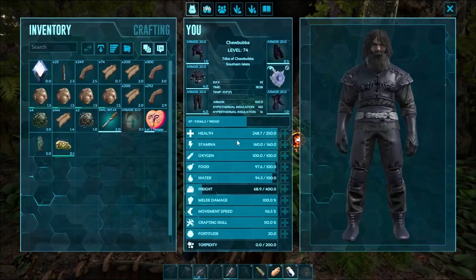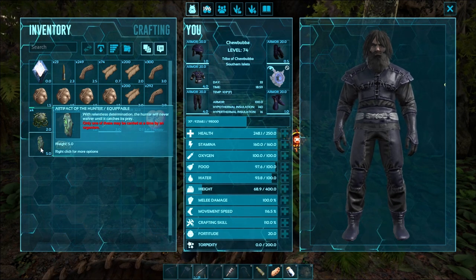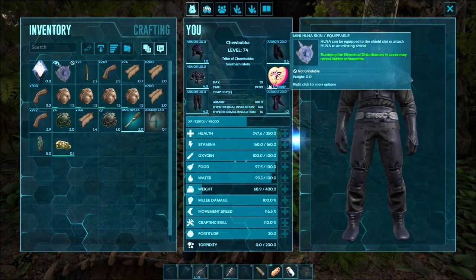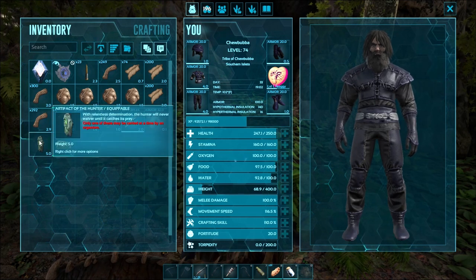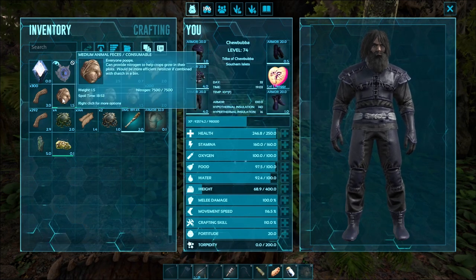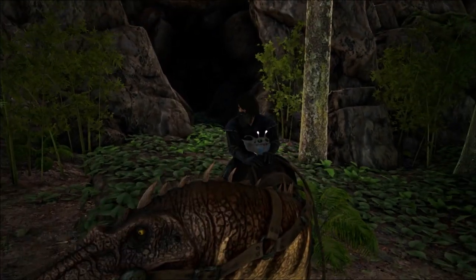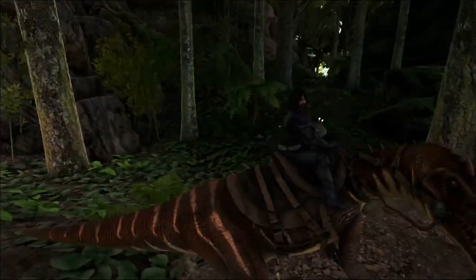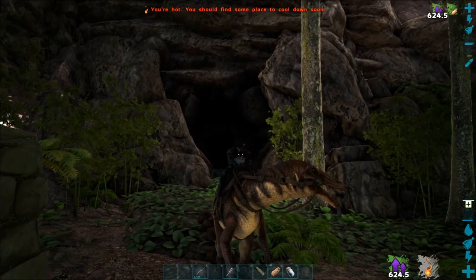Let's look at it — 'only one of these may be carried at a time by an organism.' That's right, I can only carry one, which is why the otter is a great bonus because it can carry more than one. Anyway, it looks like one dung beetle is all I'm gonna get this time, so I have to go back to my base on the Baryonyx and then fly back with an Argy to see what's going on.